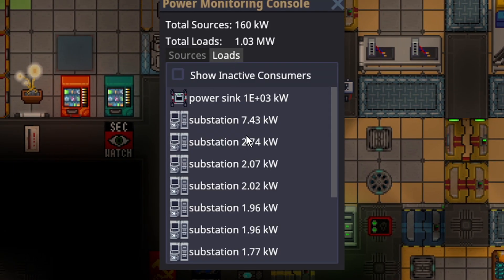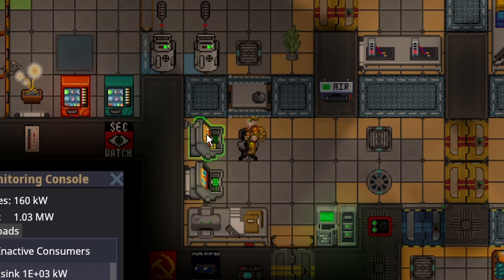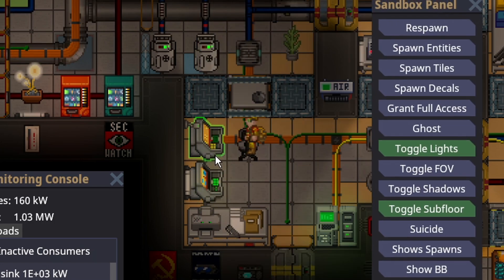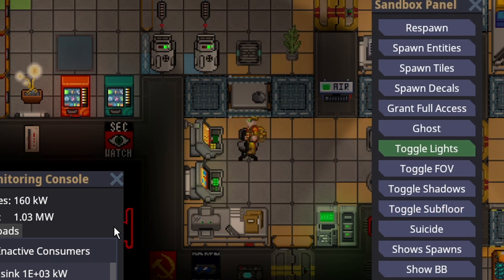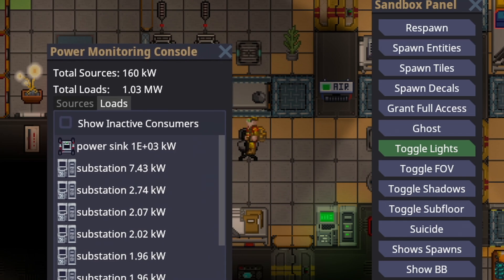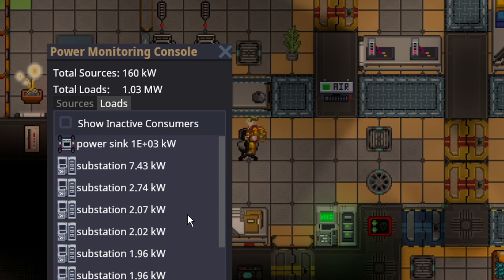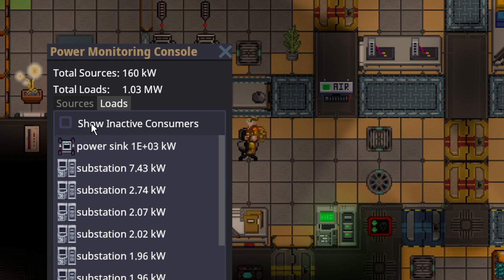Now, before power goes out completely, there is a very strong counter to power sinks. If the power sink is connected to the same wires as a power monitoring console — on the same high voltage network — it will show up on the power monitoring console as the power sink, and it will display its insane kilowatt consumption, basically telling engineering there is a power sink and that is why power is failing.